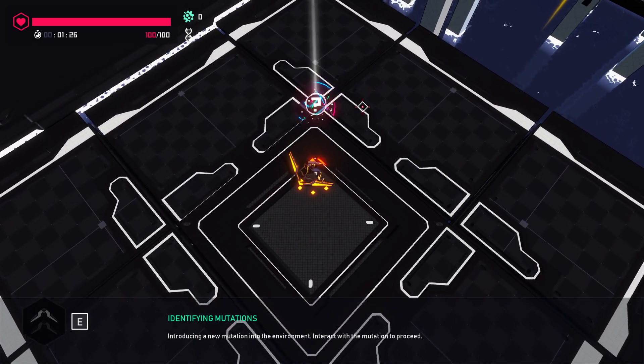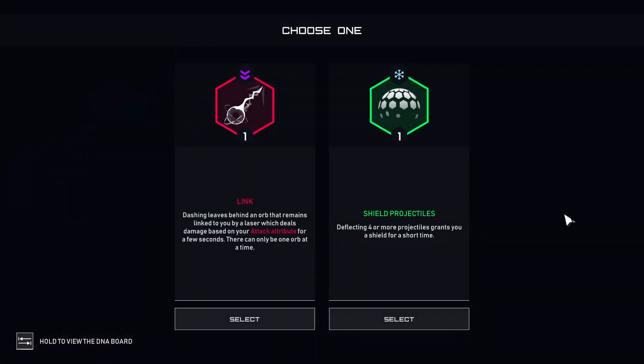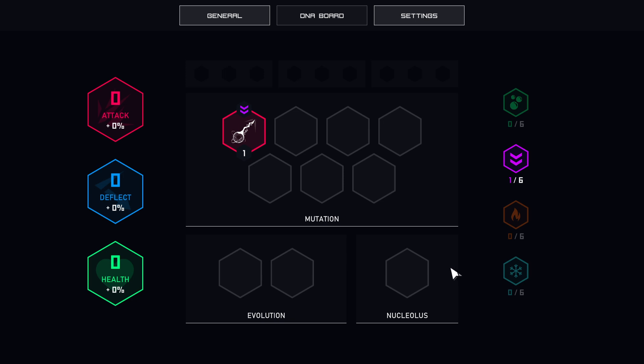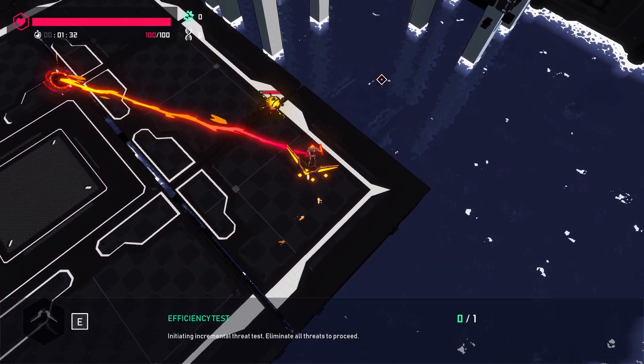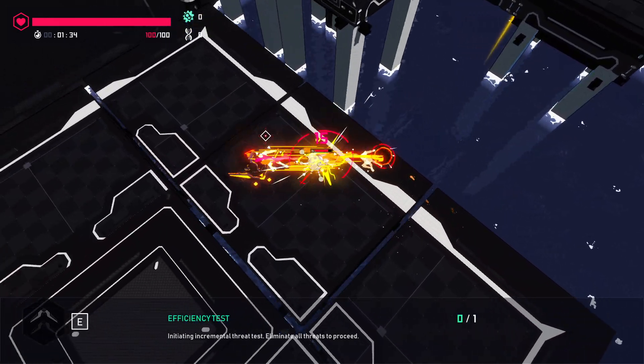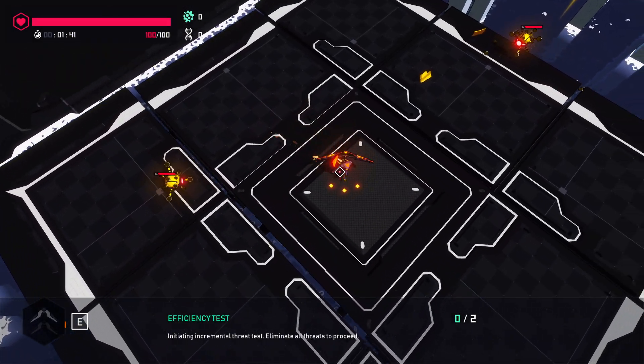Introducing a new mutation to the environment. Interact with the mutation to proceed. Choose one. Link — dashing leaves behind an orb that remains linked to you by a laser that does damage based off your attack attribute for a few seconds; there can only be one orb at a time. Or deflecting four or more projectiles grants you a shield for a short time. This seems cool. It doesn't do a ton and it has a pretty nasty cooldown, but still cool.